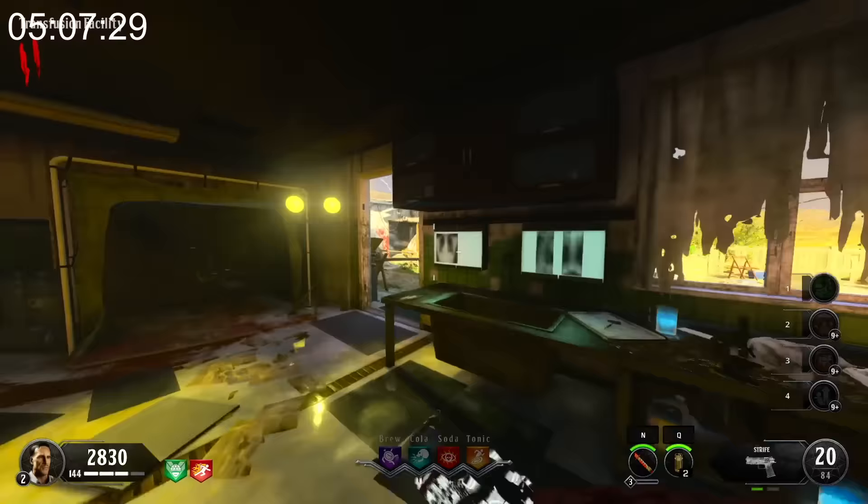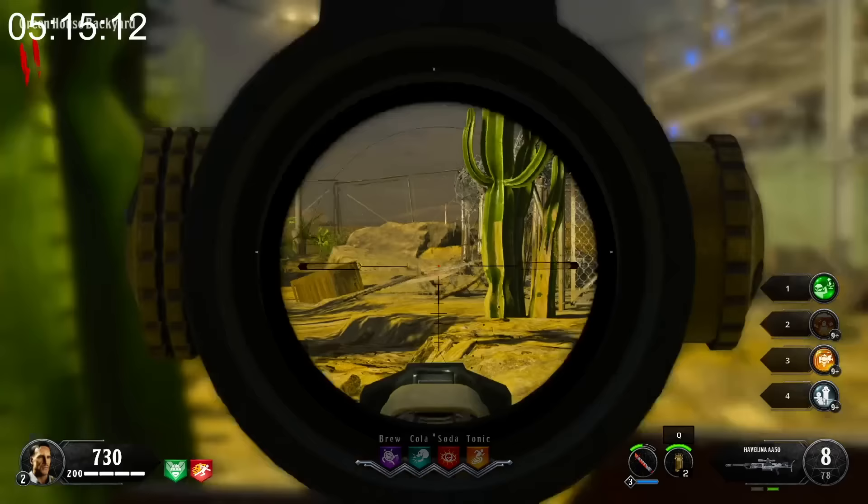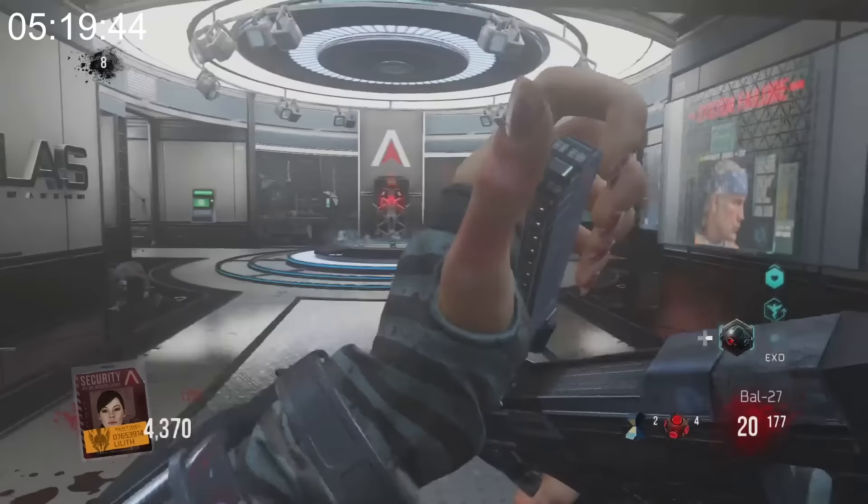Man, was this map rushed or what? Wait, I already used that joke. Speaking of rushed maps, in Alpha Omega, you can see the warning sign isn't attached to the generator. This is pretty egregious because you can obviously tell that it's floating like three feet in front of the generator. It's insane.